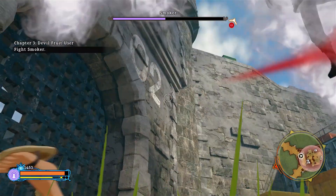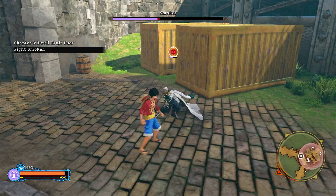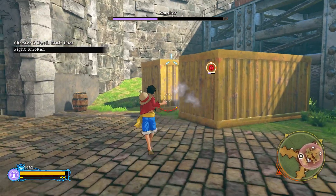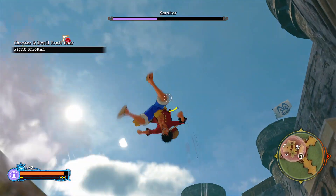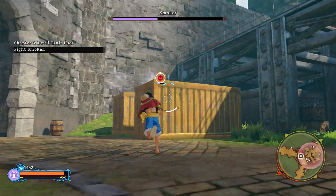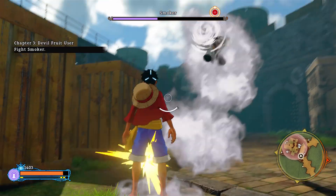Both moves are actually very easy to pull off. Both of them require you to use the circle button on PS4 or B on Xbox One. Depending on what mode you are in, you're going to do a block or you're going to do a dodge. If you're in Observation Haki mode, which is the one where your health bar is blue, you're going to do a dodge every time you press circle on PS4 or B on Xbox One.